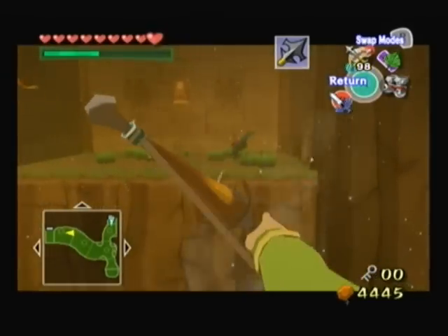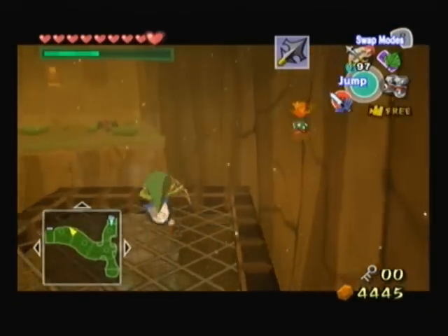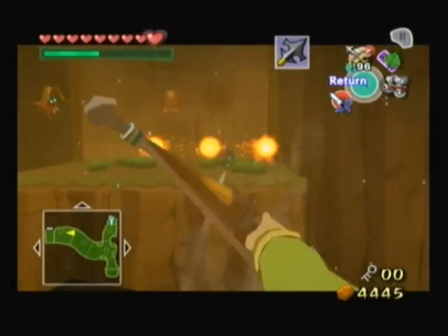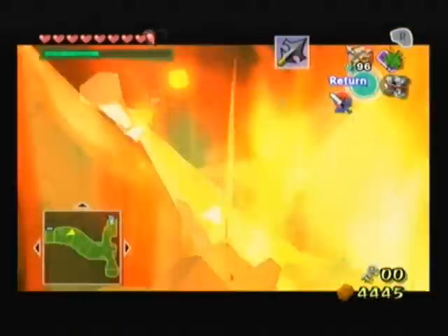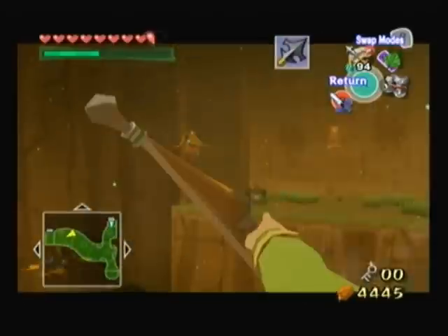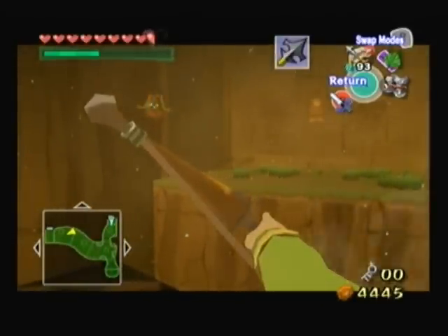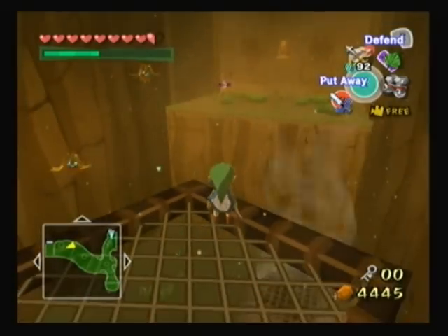Get away from me, Phat - dealing with Wizzrobe. You kind of want to take him out before you try jumping over there, because otherwise you're just gonna have to do this again. It kind of sucks that he wants to stay right over there though - you can't target him and you just have to hit him with the arrows like this. There we go.